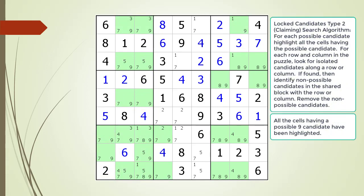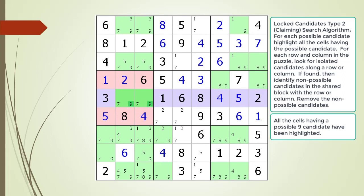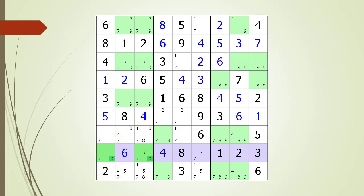All the cells having a possible 9 candidate are now highlighted. We find a set of Type 2 Lock Candidates in Block 4 and in Block 6 with no targets. We find a set of Type 2 Lock Candidates in Block 7, and this time we find a boatload of candidates to target in our Kill Zone. We remove the non-possible candidates as shown.